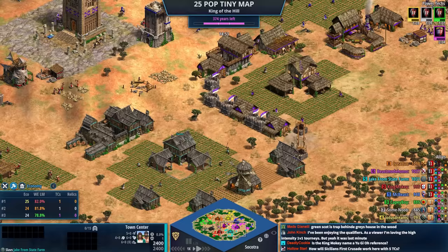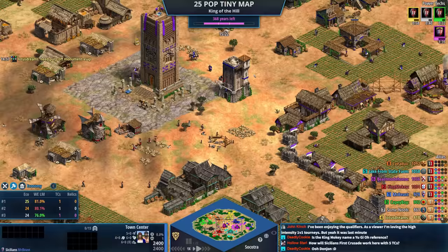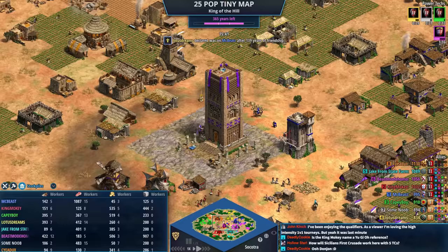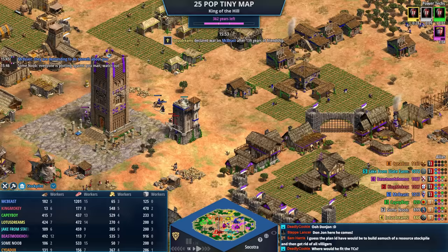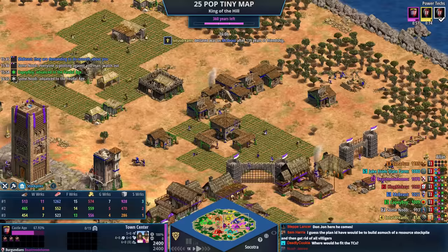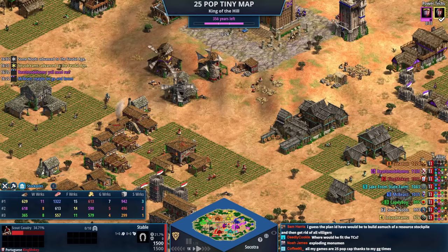The Sicilian First Crusade technology could be insane — you get seven sergeants from each TC at castle age. Yellow says 'need purple off monument ASAP.' This is a classic King of the Hill mistake — it's all too frequent that someone is allowed to have the middle and that person ends up with a massive advantage. Beast Mode could drop two castles if he wanted to. Red is deleting some villagers now — that's intentional to free up population for army.